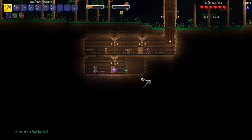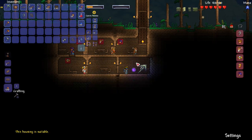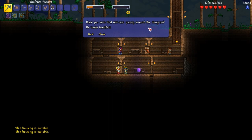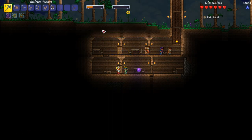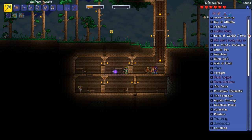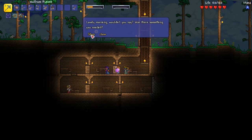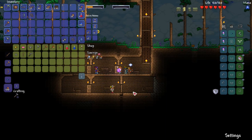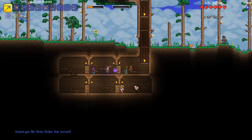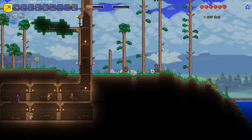A meteorite has landed just as I was working. That means meteor armor — space armor — which could be huge. The arms dealer should arrive soon. There's the old man pacing around the dungeon. We'll eventually get to Skeletron and all those bosses. Compare this to normal Terraria — with the Calamity mod this is a whole new game. The arms dealer has arrived — Dominique! Everything looks good and symmetrical.